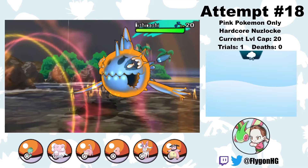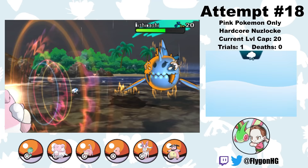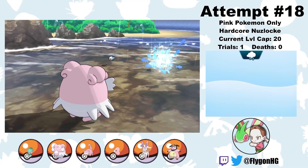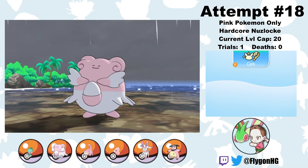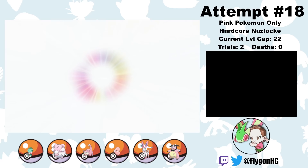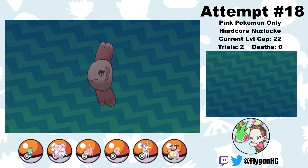That gets us to the second island trial, where I have to fight a very intimidating Schooling Form Wishiwashi. Fortunately, this Wishiwashi is one of the few Totems that is an exclusively special attacker, so Sweet Pea is able to just sit there and shrug off Water Guns as she whittles it down with Echoed Voice, which increases in power with consecutive uses. It's not long until she knocks out the Totem Wishiwashi and the ally Wishiwashi, winning us an easy trial. What an absolutely busted Pokemon. From here the game really picks up in speed, and we start ripping through island trials.